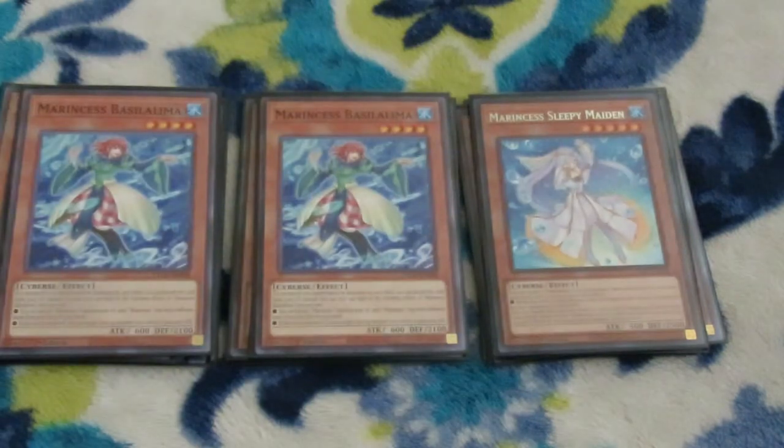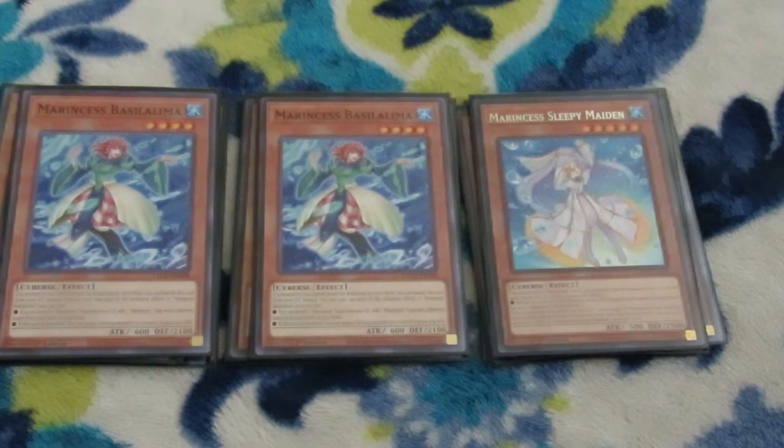Another newcomer to this deck is Sleepy Maiden. Sleepy Maiden can protect a card when she's special summoned and as long as she remains in the monster zone — she can protect your field spell, which is wonderful. You can banish this card from your graveyard, then target a Marincest link monster you control and equip it to a Marincest link monster from your graveyard. Each effect is once per turn. You can also target a Marincest monster you control and special summon from the hand. So she's a level 5 extender you'll only run one of, and while she's on the field she can protect a card.